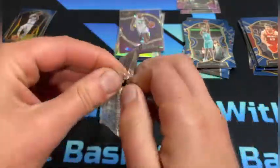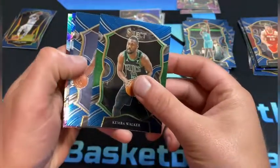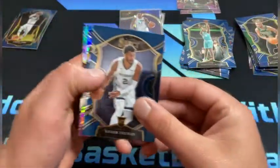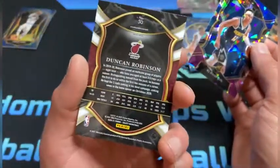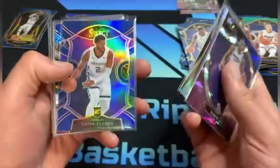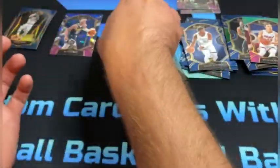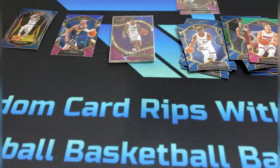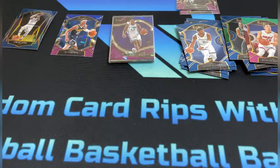One more pack left. If you enjoyed this video, go ahead and smash that like button. Here we go: Kemba Walker, Tillman again. RJ Hampton — I'm taking RJ Hampton — and Duncan Robinson with green and purple parallels. There's the Hampton. Recap real quick and that'll do it: Woodard, Tyrese Maxi nice one, Tillman, Pritchard, Quickly, Denny, and another Tyrese Maxi. Pretty decent box. Leave in the comments which one is your favorite — this mega, the other mega, or the blaster. Thanks for watching, I'll see you next time.